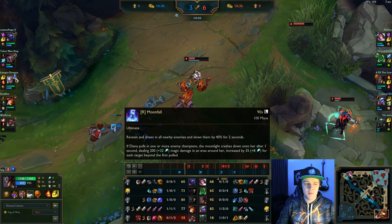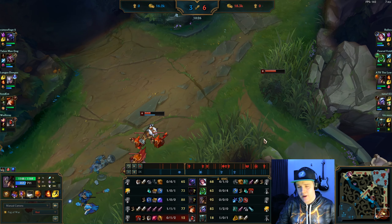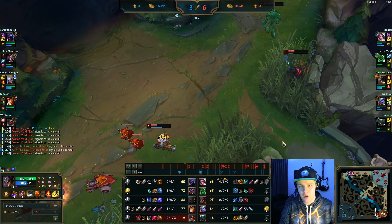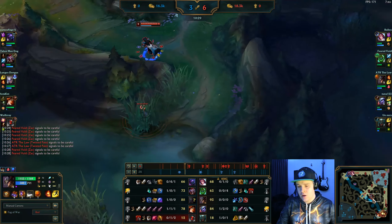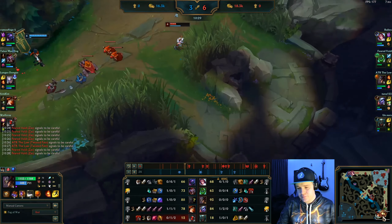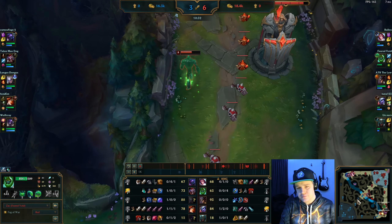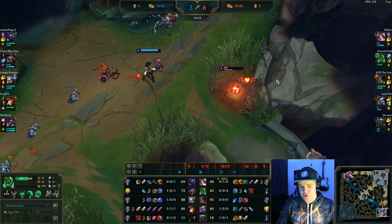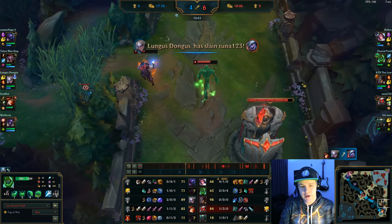Twisted Fate has low HP so if Diana comes in with ult, ignite, and flash, she one-shots both him and someone else, and I'd probably lose my life too. The ideal play is just to waste Diana's time and back away. Sadly my Tristana is either blind or stubborn and still dies to the Diana gank. TF does get a play on mid turret after she walks backwards toward mid, which is pretty good and he gets a lot of gold from that.